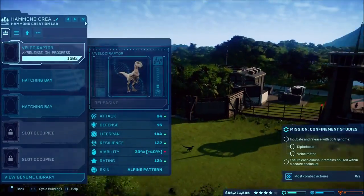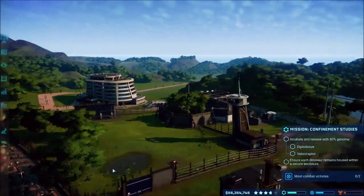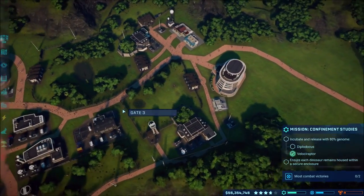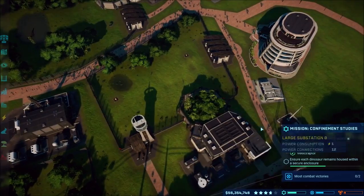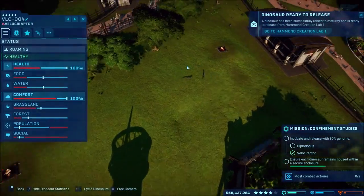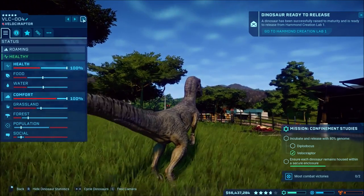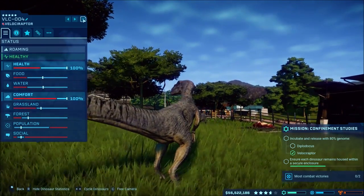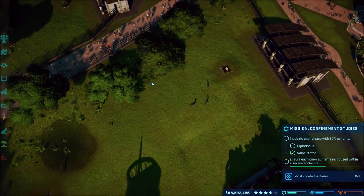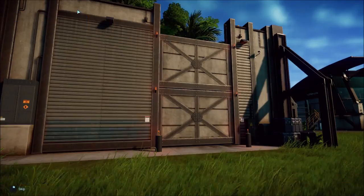There we go, Velociraptor is happy! I need more of a top view. Okay, hopefully since it's over 80% as the mission says it's good, but it doesn't seem to trigger. So now we can start worrying about their comfort. What should I do - take out forest? We can worry about the Velociraptors first. Once that mission comes up, I don't want to start it now. The Diplodocus is ready!